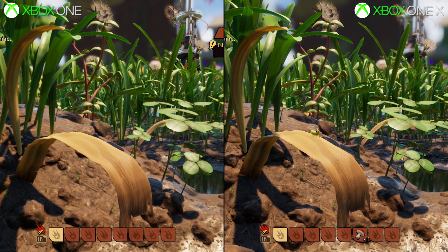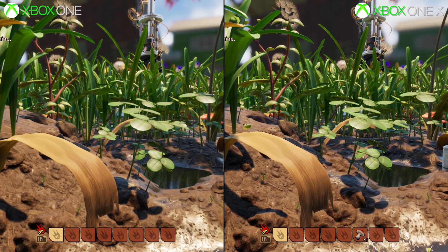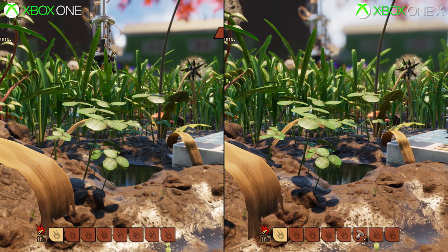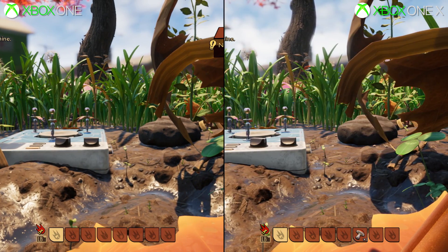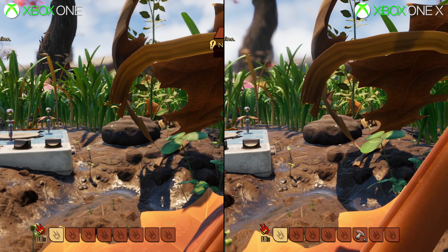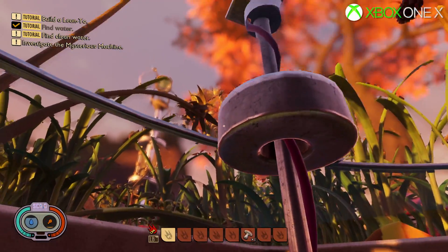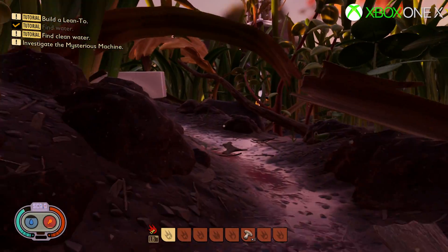Xbox One S versus X here, and honestly the differences are limited to only a few areas. Resolution is one: on Xbox One I've noticed a typical resolution of 1600x900, with some results coming in at 810p, though 900p is the typical result from most samples. The surprise is Xbox One X support doesn't push too much harder — it's simply bumped up to 1920x1080. Even the overlays and menus render at 1080p on both consoles. Again, this is early access, so maybe we'll get a little more from X in the future.